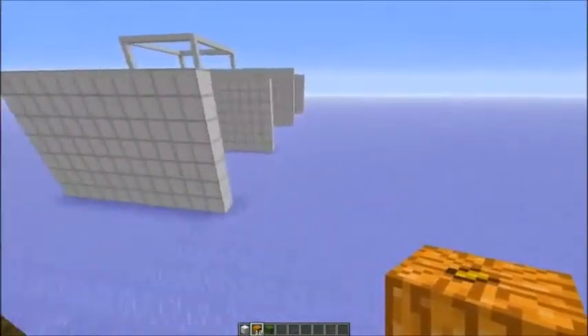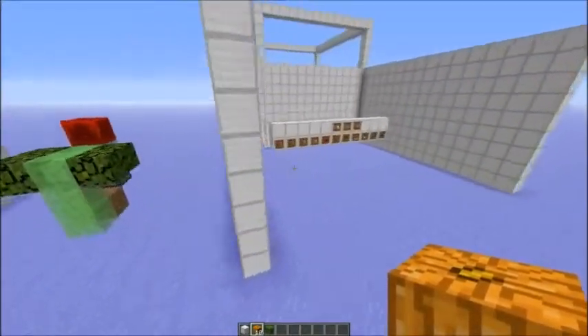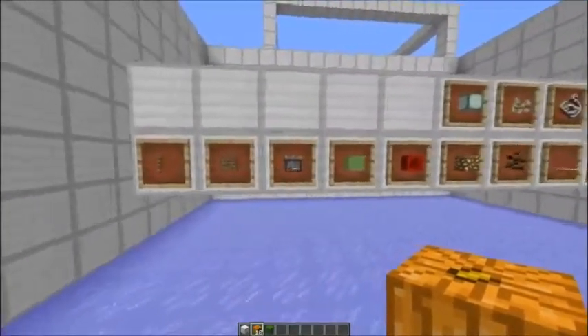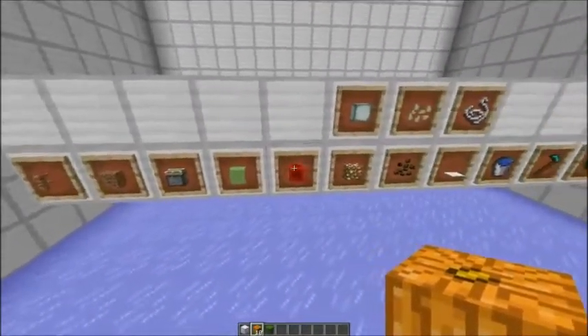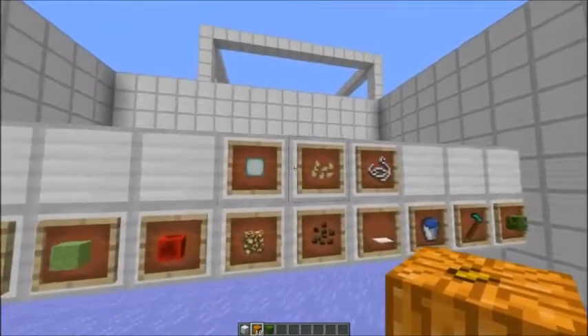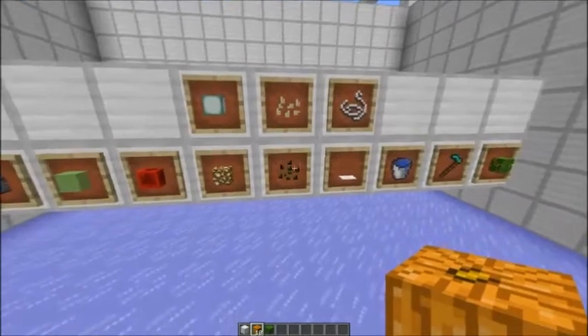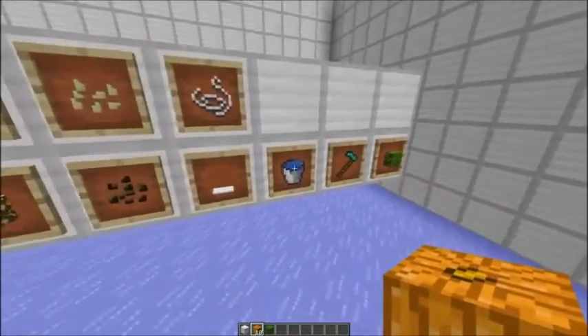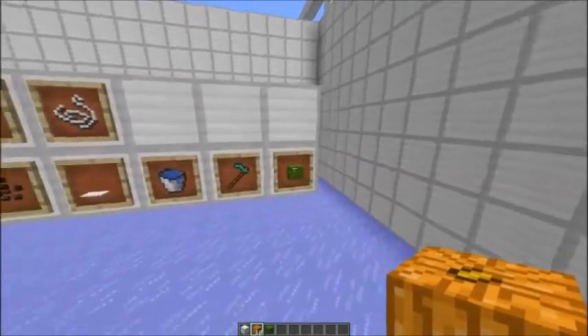Now let's build it. To build it, you need the following things: fences, dirt, sticky pistons, slime blocks, redstone blocks, a light source (either glowstone or sea lanterns), then pumpkins or melons, either carpet or string (whatever is cheapest for you), water, a hoe, and leaf blocks.